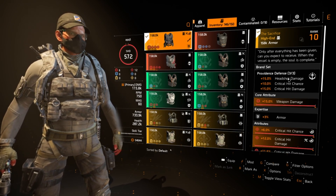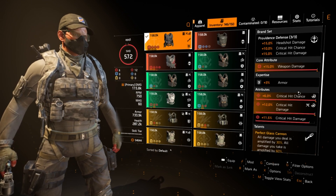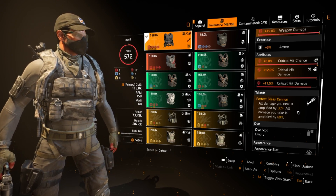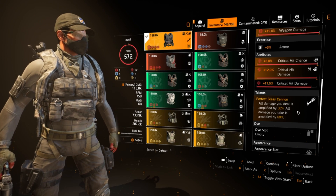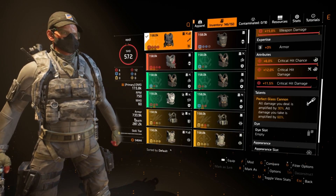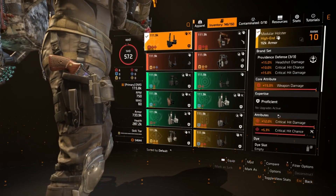For the chest, this is the named Providence Defense chest piece called Sacrifice. I have three-piece Providence on this build: 15% headshot damage, 10% crit chance, and 15% crit hit damage. The key talent is Perfect Glass Cannon — all damage you deal is amplified by 30%, but all damage you take is amplified by 60%. The name really fits. In PvP you will go down almost instantly. The whole reason you use this is to play further back, which is why you might want an SMG just in case someone pulls up on you. Run double crit — crit chance, crit damage, and a crit damage mod.